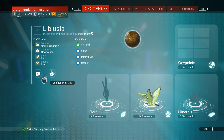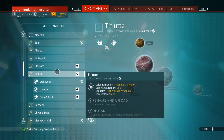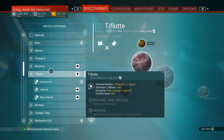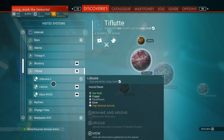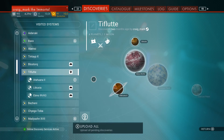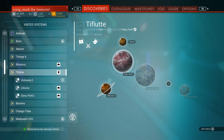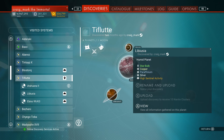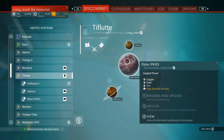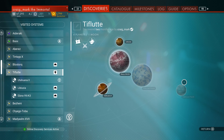It also tells you what type of economy it is — what trade items to buy and sell — how high the conflict level is, and what the dominant life form is. Coming out and back into this menu shows the system with all the planets underneath it. It only shows planets you've actually landed on — others are still grayed out. Hovering over a landed planet gives you all its information.